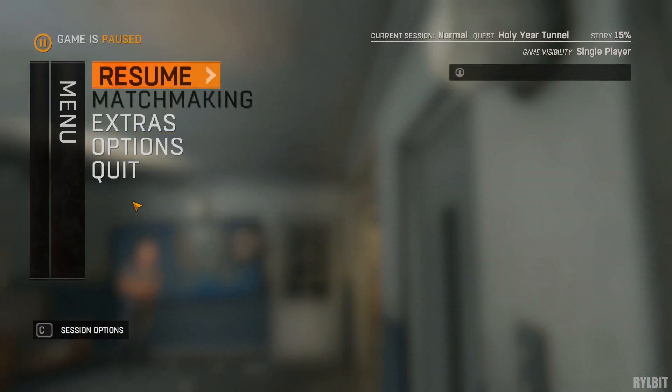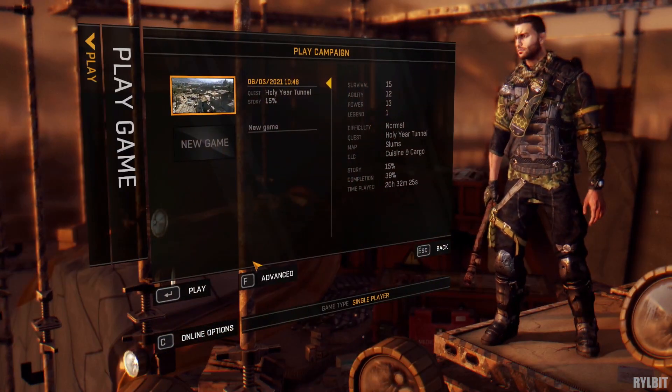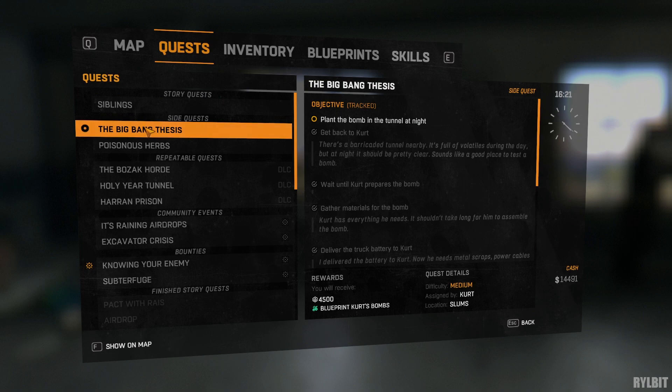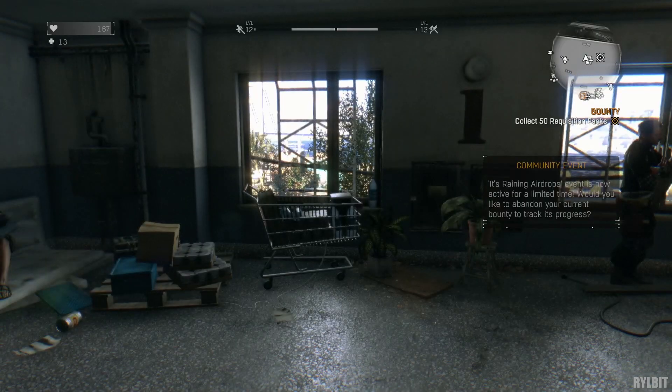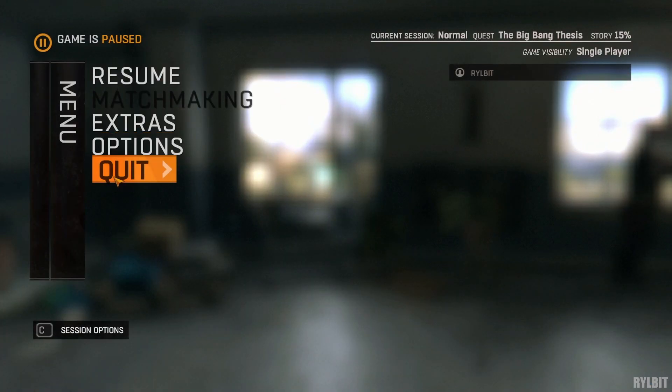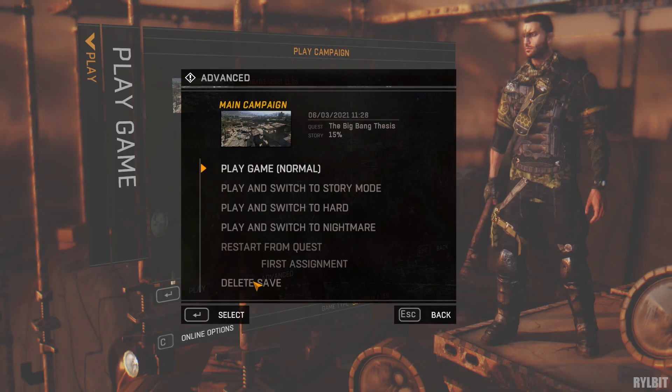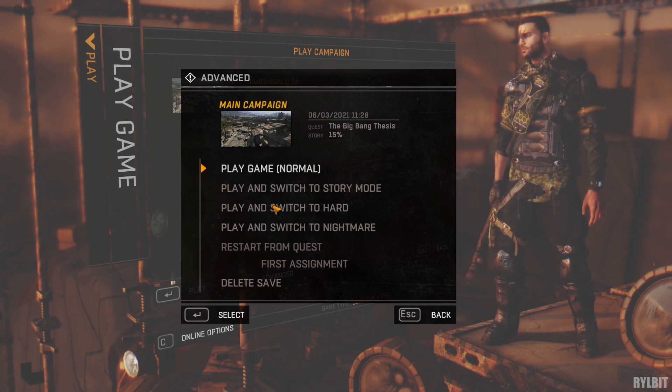I tried tracking other types of quests to see if the issue comes up, but it only occurred when tracking a DLC quest. I hope that solved the issue, and if you find other things that cause this issue or have other questions about changing Dying Light difficulty, please let us know in the comments. Thanks for watching.